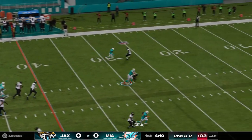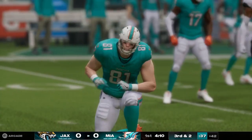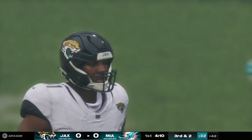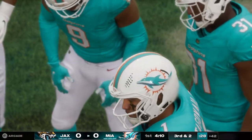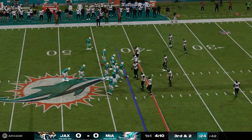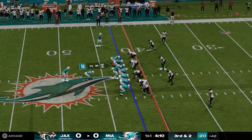Here's second and two. Defender arrives right as the ball does, and the hit knocks it free. Incomplete. His first target doesn't lead to his first catch. And now it's third and short. As a defense, you've got to see the pass, time up your hit, and jar that ball loose. Not a lot of offensive players are hanging on to that one through a well-placed hit.